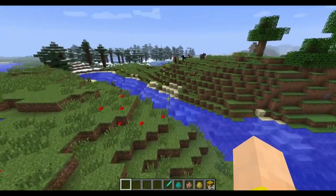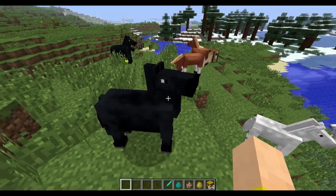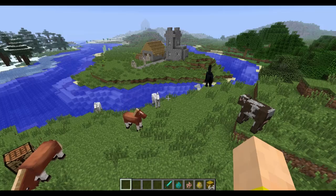Another glitch that I showed in other pre-releases: if you were on a horse or a minecart and you rode it then logged out and logged back in, your horse would move very shakily in F5 view. But that has been fixed as well.